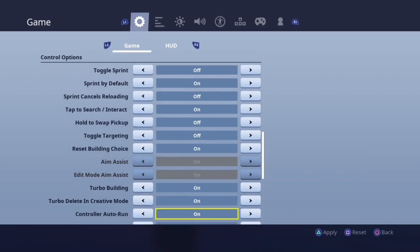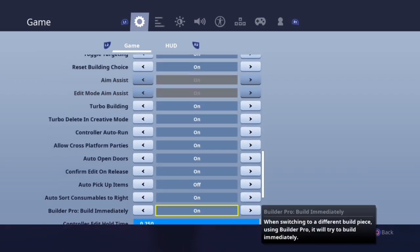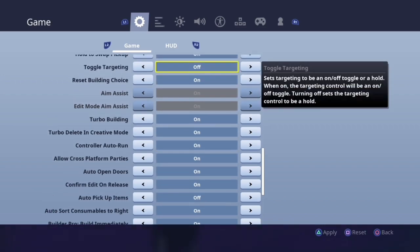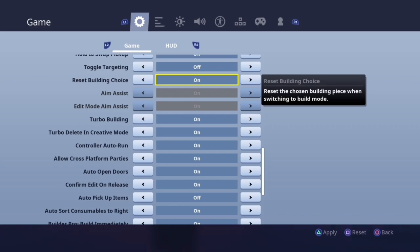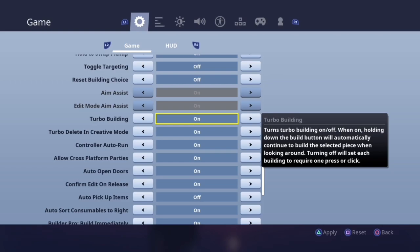There's a little controversy behind reset building choice, but I have two good reasons why this setting should be on. First, as long as you have builder pro build immediately on, everything you place will build immediately — so there's no reason to want the previous building piece to stay the same. Also, if you use a trap in a fight and then switch to your gun, when you try to build a wall it won't build immediately because it'll still be on your trap. That's why reset building choice should be on.